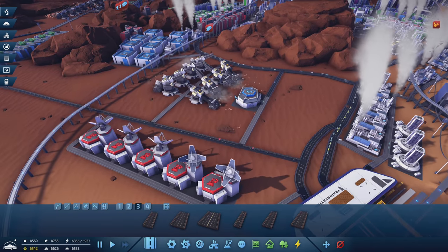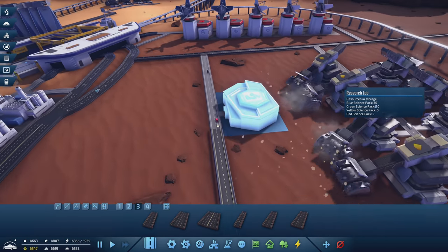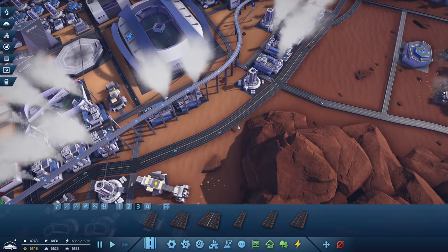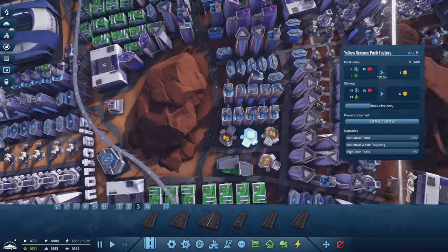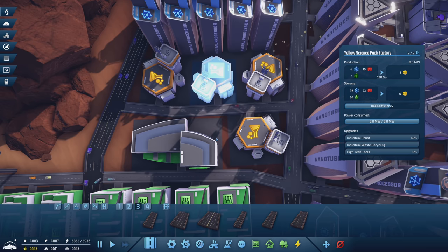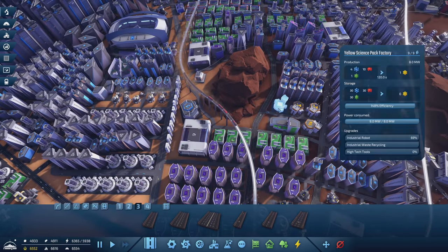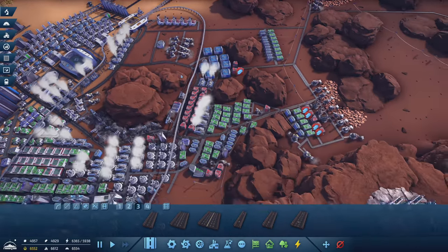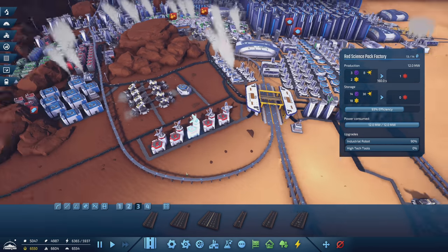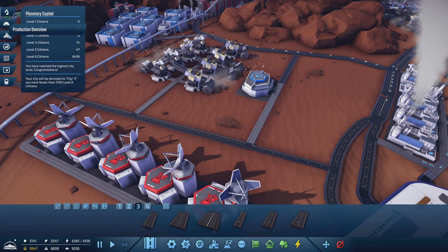Yellow science can reach — should be able to reach — unless it's being used for other things. Can I see a car come out of these buildings? I want to track it and see what route it prefers. Yellow science is going to the research lab. It is getting delivered — I guess I don't need to know which direction it's coming from. What else are we missing? Neural processors at 77 out of 100, so we need to increase that. We're also underperforming on iridium and uranium.